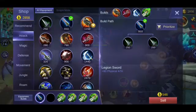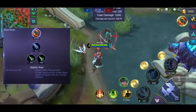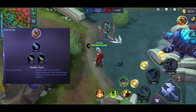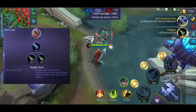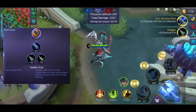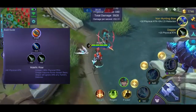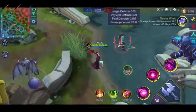Sunod yung Malefic Roar — ito naman yung may +40% physical pen. Dahil nga 100 yung physical defense nung dummy, mas malaki yung nagiging damage ko kapag ginamit ko yung item na to. Isa pang maganda dito is yung passive nya — iniignore nung passive nya yung 20% ng defense ng towers, kaya mas mabilis kang makakabasag.